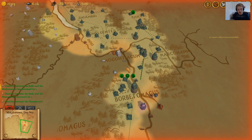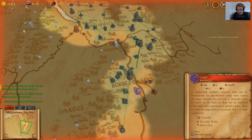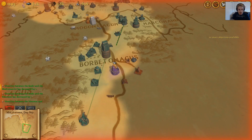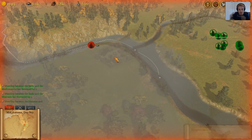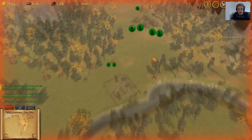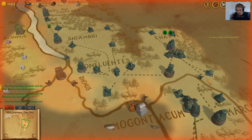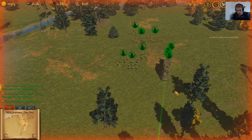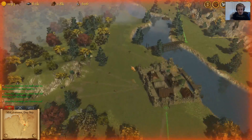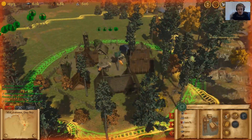So in this episode, because we made peace with the Mediomatrici, we're not going to go south — we're going to attack and take this city over here. When our siege tower finally gets over here, we're going to round up all the soldiers and move and attack.